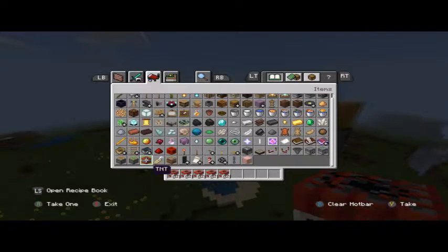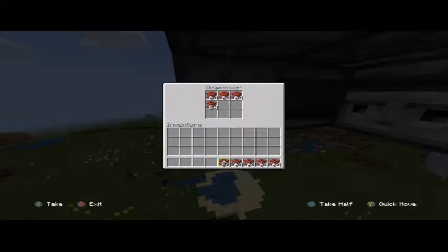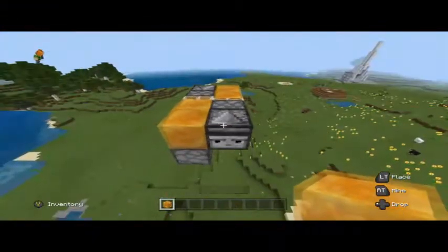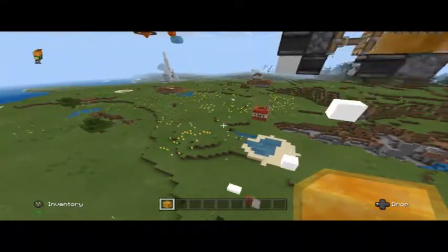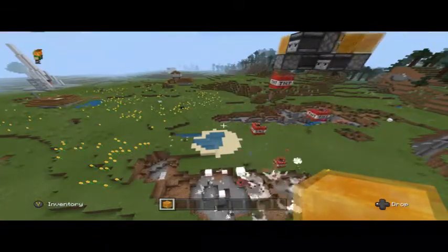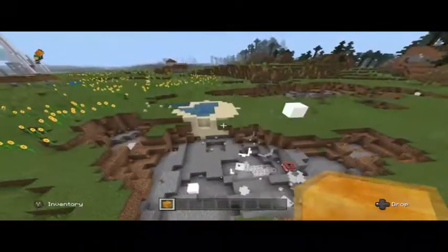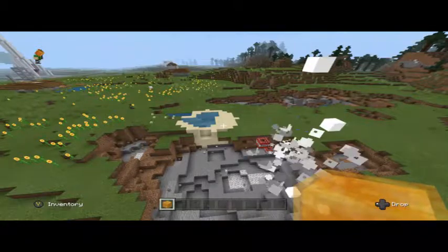After that you want to get your TNT, then get another honey block or something and activate it. And there you have a little carpet bomber — or whatever you want to call it — that will blow up everything until it's blown up or it runs out of TNT.